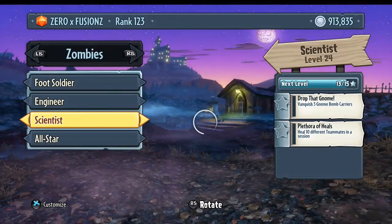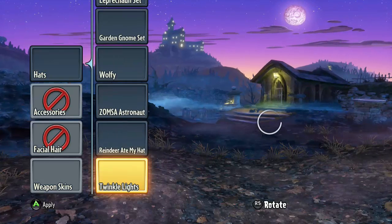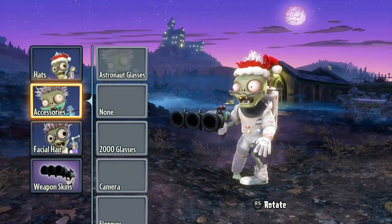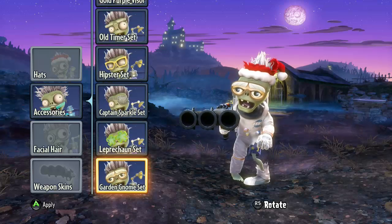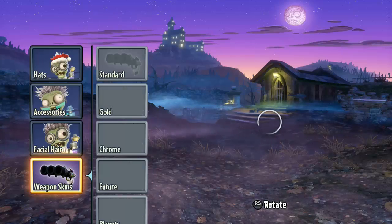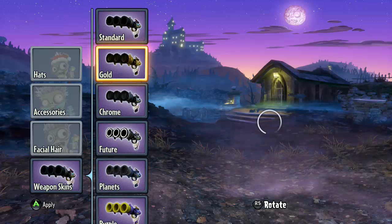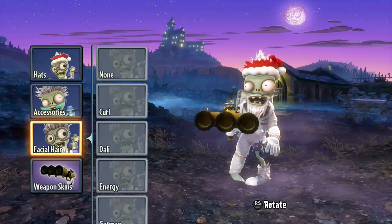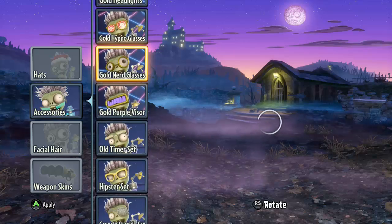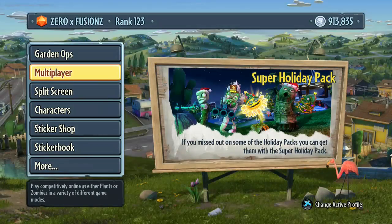If I'm going to be on the zombies team, I'm going to be the astronaut. We don't want the space helmet — what did we get here? We got twinkle lights, but I want the reindeer ate my hat — I love that one. We got Santa's beard, so we'll use that. For the weapon skin we've got a gold one, we'll use the gold one. And then for the accessories we'll use this one. Now let us go into a multiplayer game.